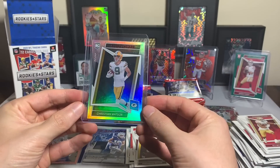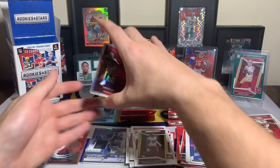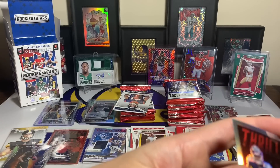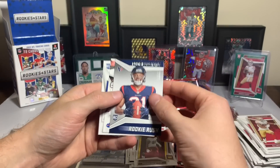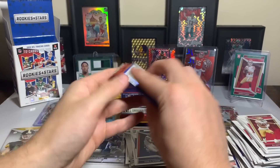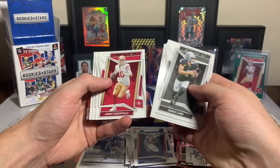We'll see how Christian Watson does in year two — not bad. I probably like that more than the actual hit. Trelon Burks Thrillers silver — cool card. Damion Pierce with the rookie rush, Josh Allen Standing Ovation, and Khalil Shakir rookie. That was a decent pack — got the numbered card, I like it.